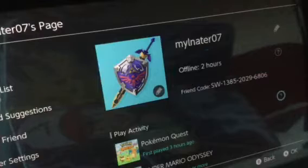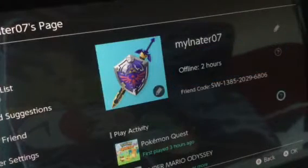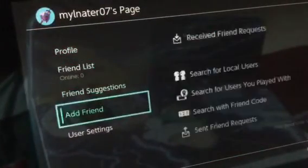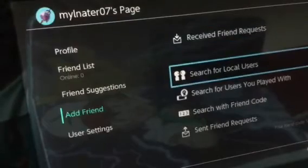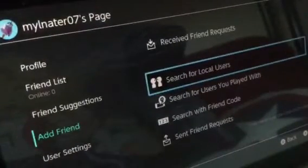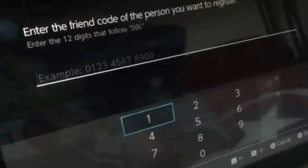So I thought it'd be easier to show my friend code right here like this, so you can just enter this friend code on your Switch. Also in the comments below you can give me yours, I would love to add you. To add someone on your Nintendo Switch as a friend, if you don't know already, you just press 'search with friend code' and enter it — that's basically it.